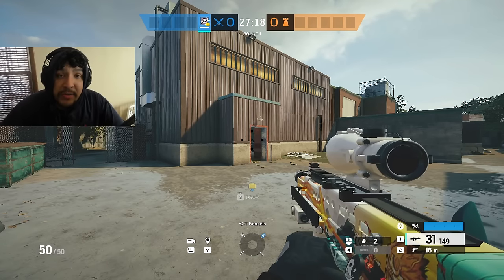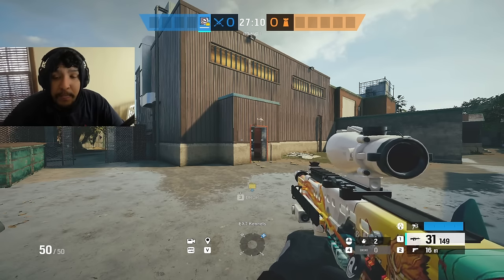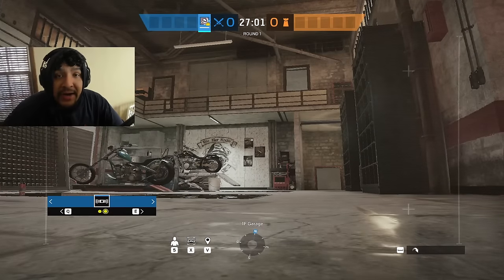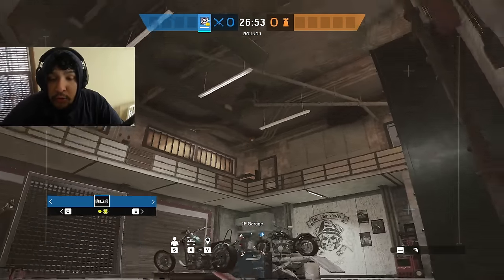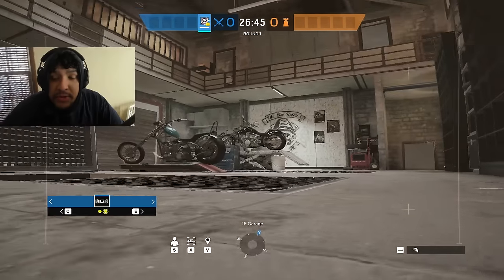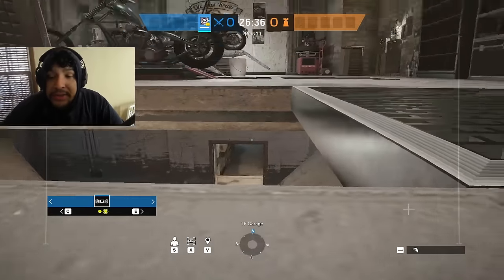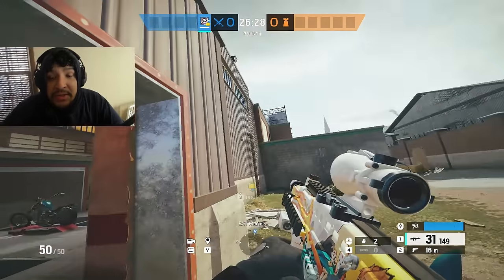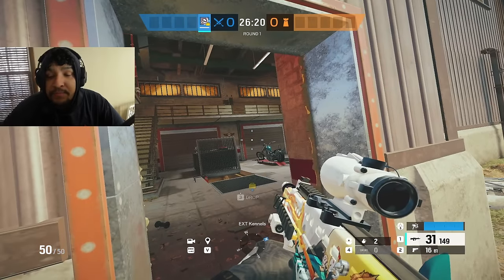A lot of you were asking how to get in the building more consistently while avoiding death. Tip number one: whenever you attack any single site, figure out how many ways you could die going through a door. If I go through this garage door — R1, R2, R3, R4 — that's four angles. Add the door itself, behind the motorcycle, behind the box, Harry Potter, and oil pit — that's seven different ways I could die entering this door, whether the site is upstairs, downstairs, CC, basement, or gym.